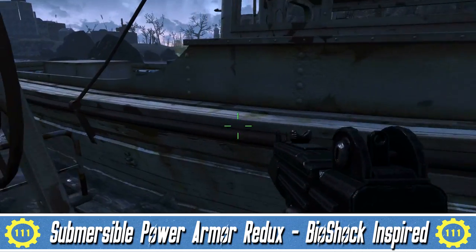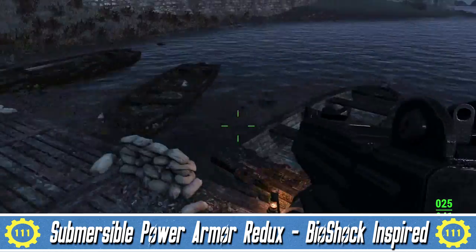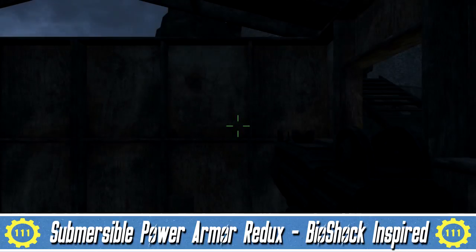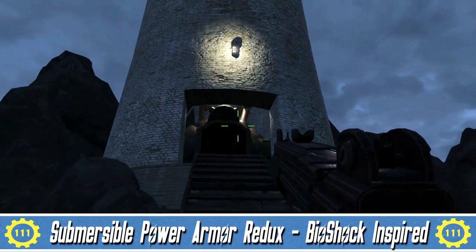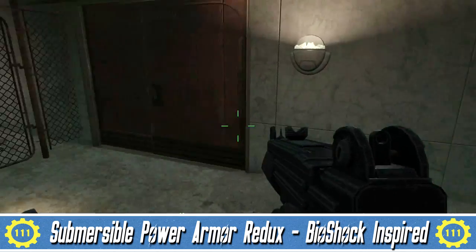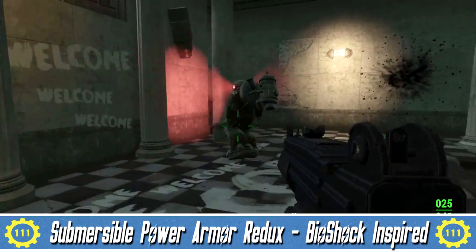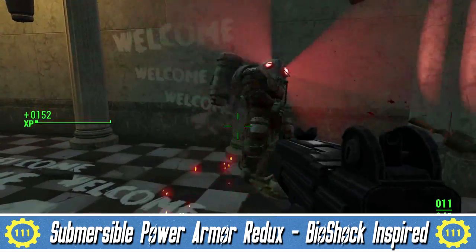Submersible Power Armor Redux — the Bioshock-inspired set of power armor. This is absolutely awesome. Taken and ripped straight out from Rapture, the ruins of the mystical underwater city, in the form of unique suits of power armor inspired by Bioshock, aka Rosie's Big Daddy. This armor is set to be inspired from the original Bioshock, introducing a new set of power armor into the game. Also, the suit of the Big Sister and the iconic needle weapon have been added as well.